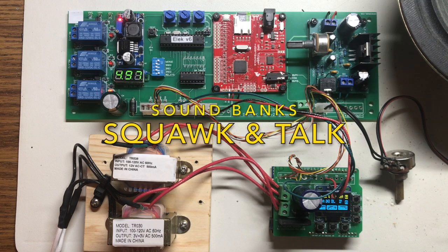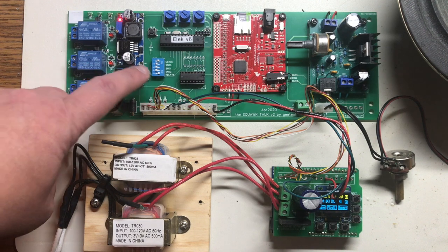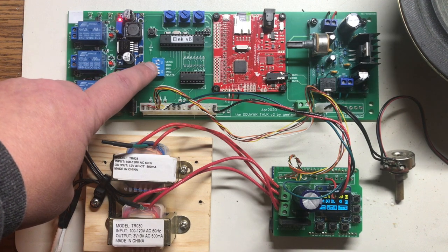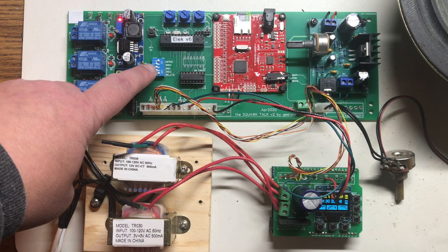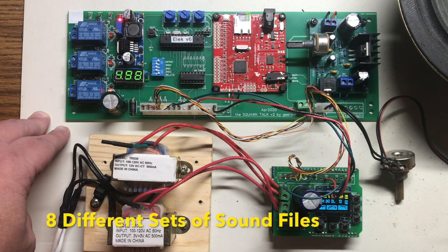I added a couple more things to my Squawk and Talk replacement soundboard. There are DIP switch settings on here for SND0, SND1, and SND2. That allows you to have up to eight different sound banks, and I've got that implemented now.